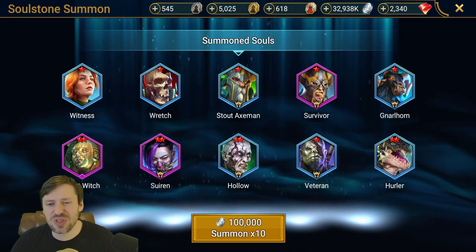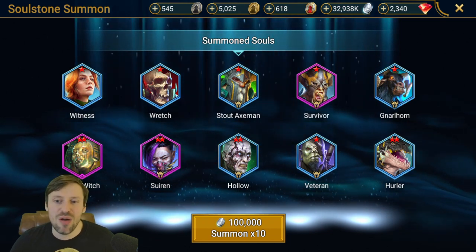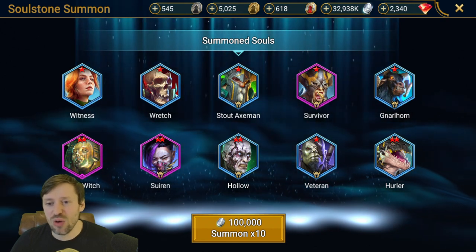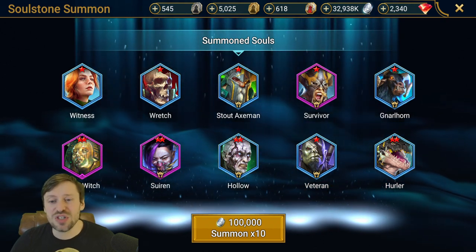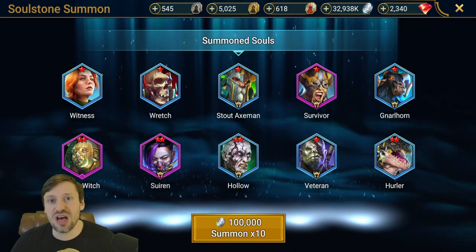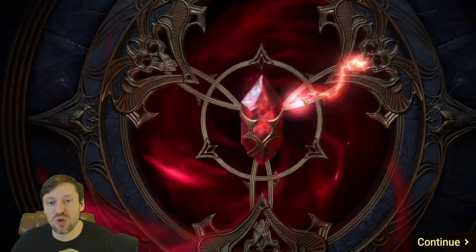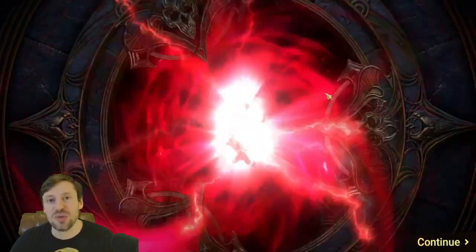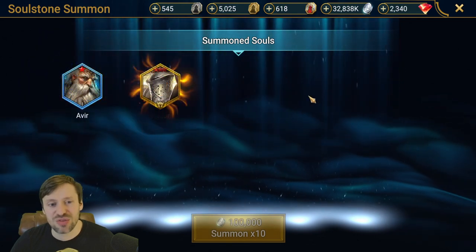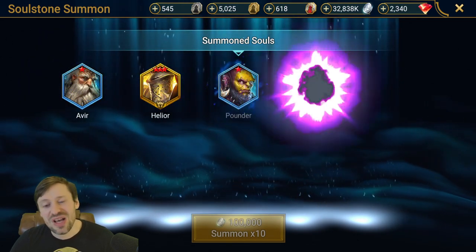Sand Slash Survivor is actually one of my favorite champions — she's really awesome. You can use her in clan boss; you could definitely get a two-key ultra nightmare team out of her. She's also really good for the arena — really underrated. You can build some interesting defensive team comps with her. She's got a really cool passive where she basically puts block damage on herself and ally protection on the rest of the team.